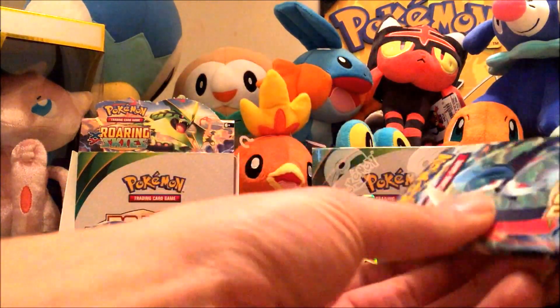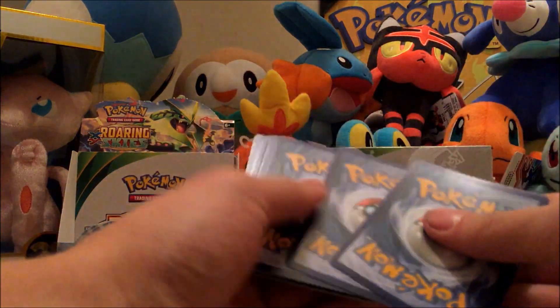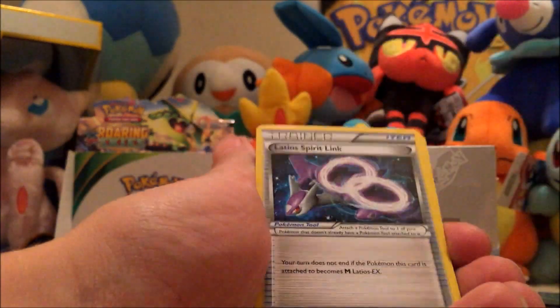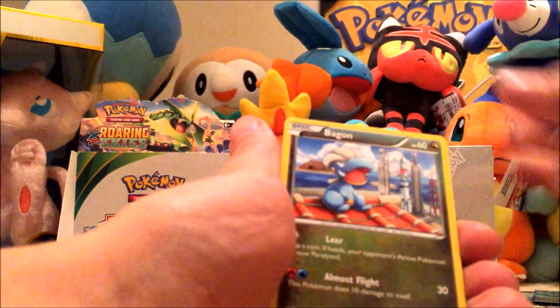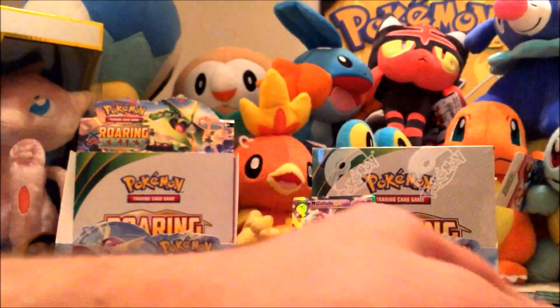Next pack. Dragonair, Latios Spirit Link, Silcoon, Fletchling, Pikachu, Pidove, Bagon, Taillow, Natu, and a Togekiss.